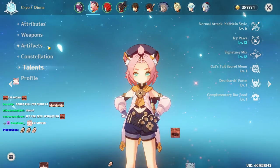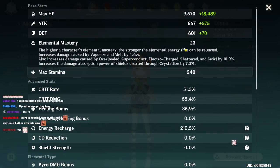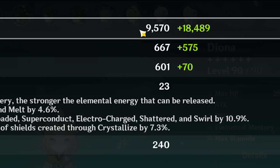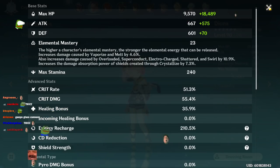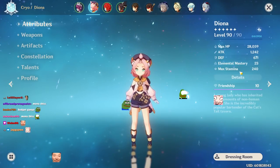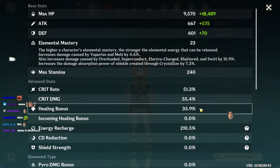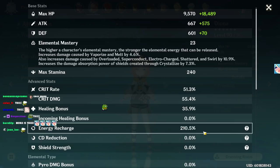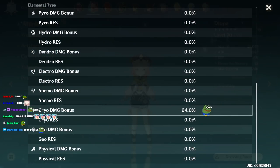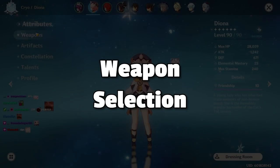Moving on to stats: Diona's base health at level 90 is a very low 9570 max health, and she's a character that scales off max health. My level 90 Diona has 28,000 health, 50% crit rate, 36% healing bonus, and 210 energy recharge. Interestingly, Diona has cryo damage as her ascension stat.